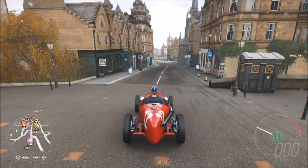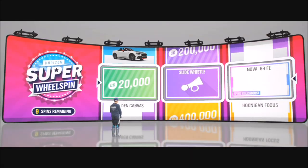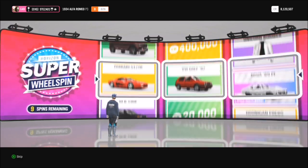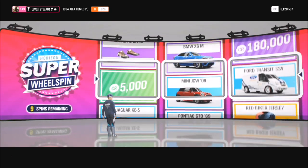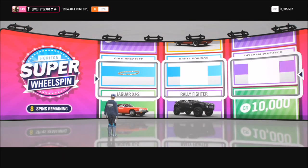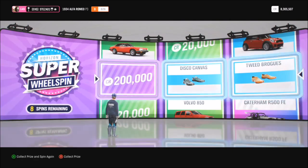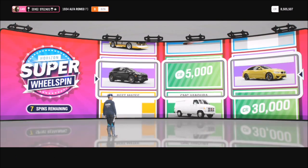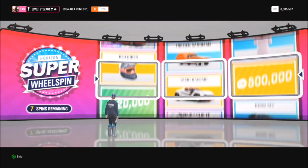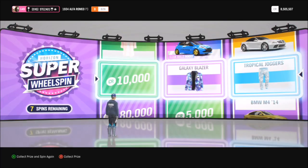This is what you win when you purchase Edinburgh Castle: the Alfa Romeo P3 and 10 super wheel spins. It is a very cool car, but there's nothing too much that comes with it. There are two other properties worth noting — one which I've posted a video on before that gives you the ability to fast travel anywhere on the map, and another out in the woods that gives you the ability to have skill songs. Those are probably the most beneficial houses for you.